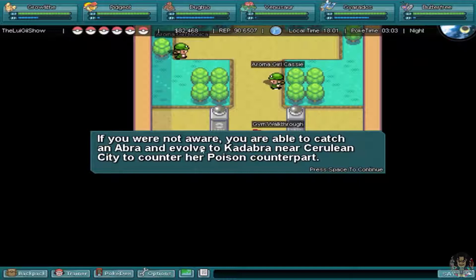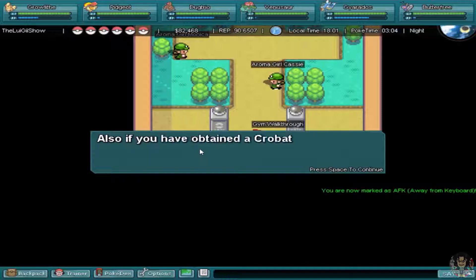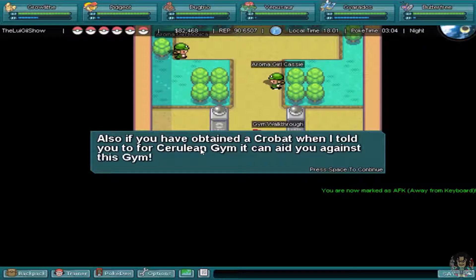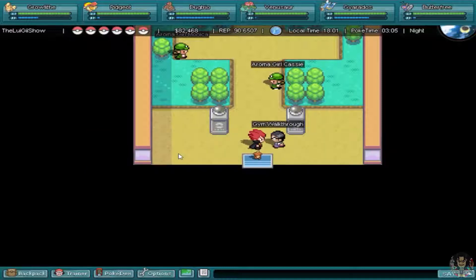If you are not aware, you are able to catch an Abra and evolve it to Kadabra near Cerulean City to counter her Poison counterpart. If your starter Pokemon is Squirtle you will have issues in this gym. Also, if you obtained a Crobat when I told you to for Cerulean City, it can aid you against this gym. Remember if you lose against Erika you won't be able to battle her for a few hours. Good luck.